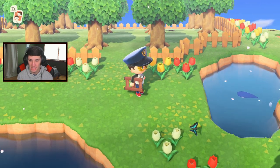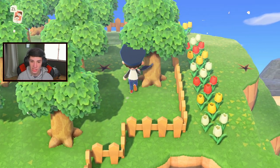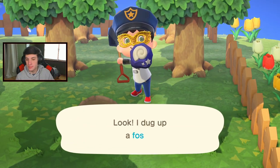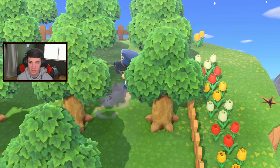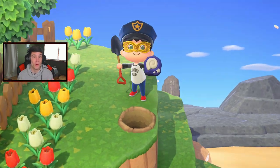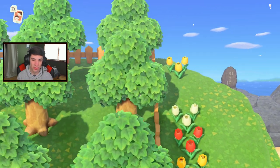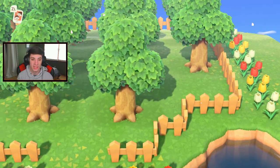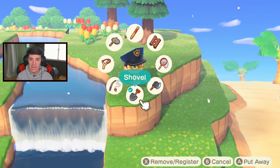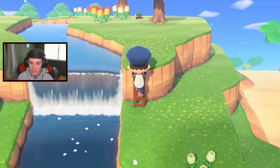Look at this hunk of junk - we got two over here hiding in my little orchard. Is it a fossil? Yes sir, give me that fossil! These ones are always hiding behind the trees. We got one over here too - and as you guys can tell, no more Aunt Jemima hat, we are now a police officer so we make the rules here. Doubling up on fossils! I heard there's a full outfit for it and I really want the full police officer outfit - I think that could be pretty dope.